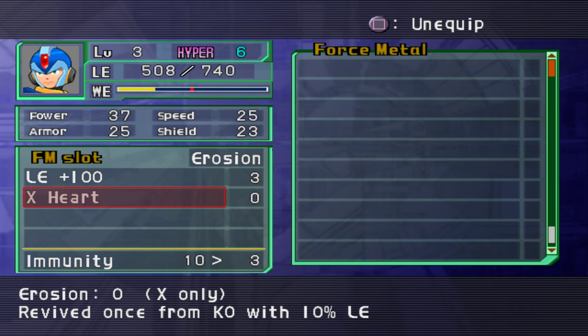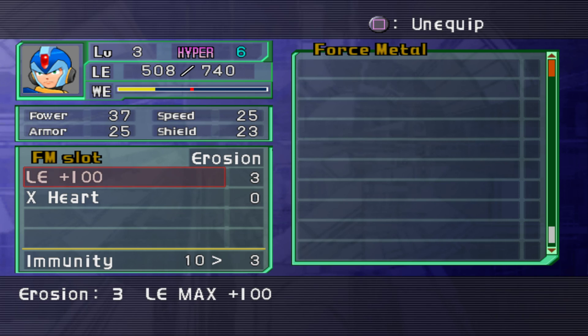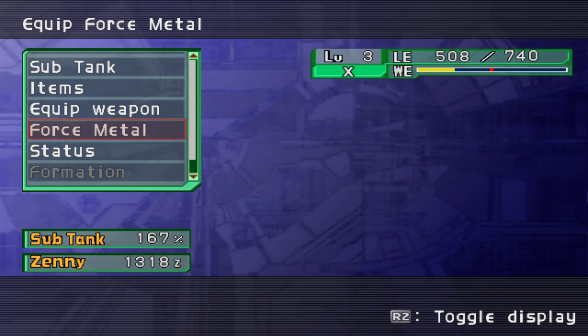For example, X Heart revives X from KO with 10% of his HP and increases max HP. You have to pay attention to this little number here — the erosion — because if it goes over their immunity it increases over time. If it goes over this number you start getting side effects like reduced HP, reduced power, and other stat penalties, so you want to keep an eye on that.